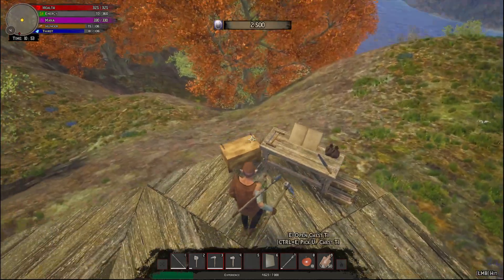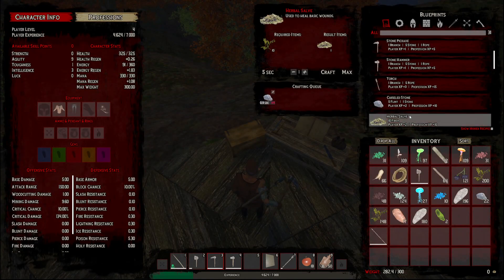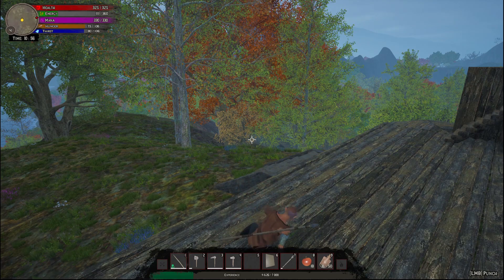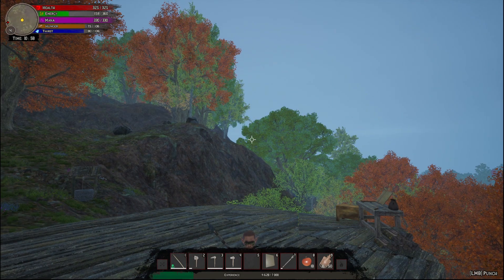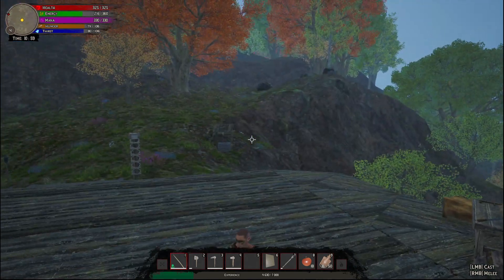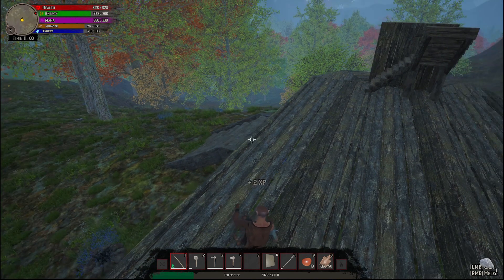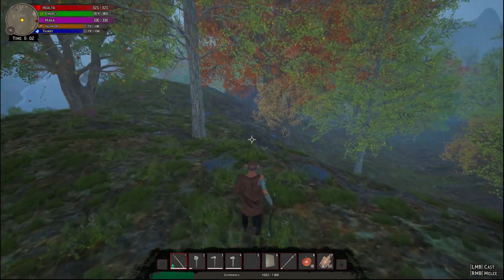Let's sit down here for a second and get our energy back up. The staff — okay, let's make it. Alright, deer — we'll test this out.